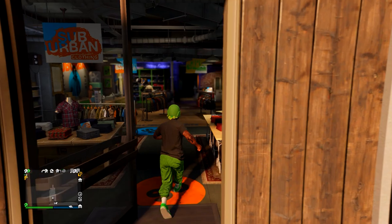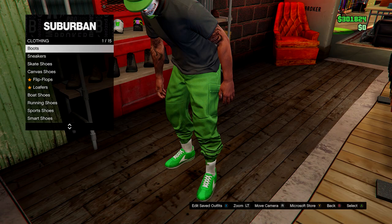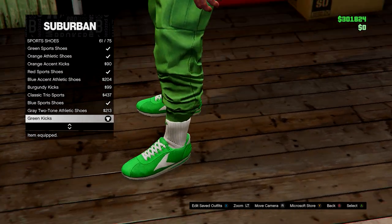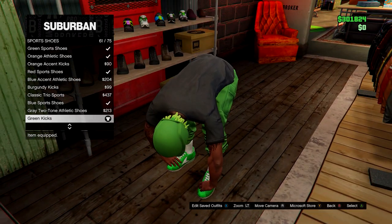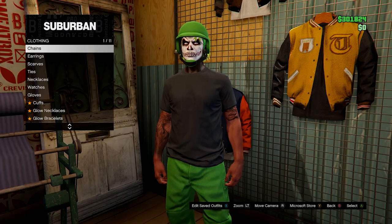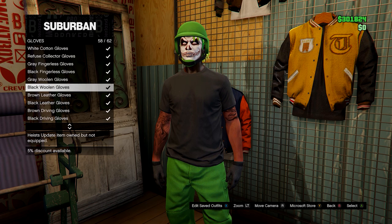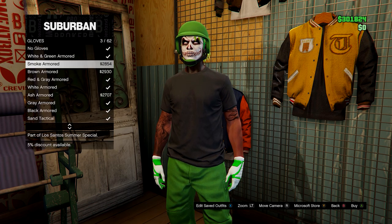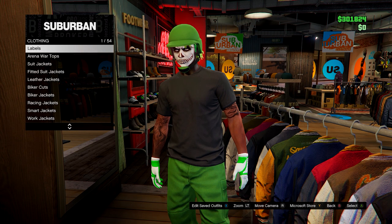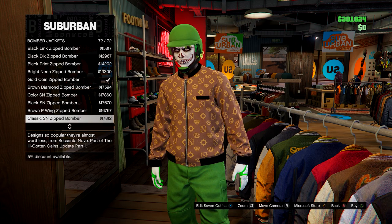To begin, head to any clothing store on the map and equip your green joggers if you have them. If not, you can use any other joggers or green pants. From there, click on sports shoes and equip the green kicks. Then go to accessories, down to gloves, and choose whichever gloves you want — you could go for the black gloves or the white and green armoured ones.